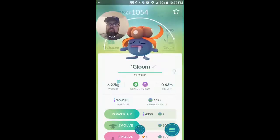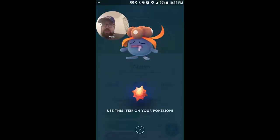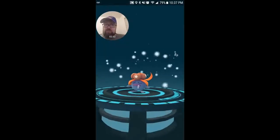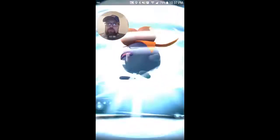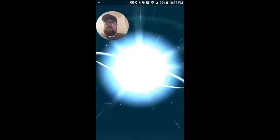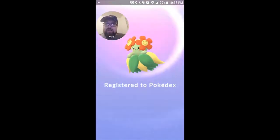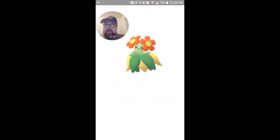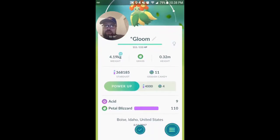Next we are going to go to Gloom, and we are going to use an Evolution item. Here we go. Let's go ahead and use that. This will be a new one for the Pokedex also — this one is pretty cool looking. Let's see how it turns out here. There we go. Awesome. Acid and Petal Blizzard — that's not bad.